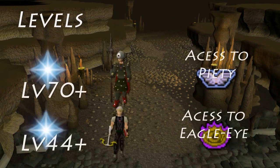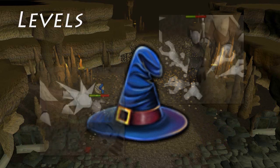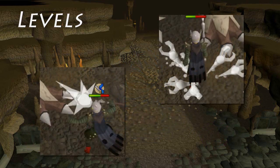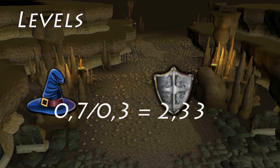If you are using melee you should have at least 70 Piety, and if you are a ranger you should have access to Eagle Eye. Another very important level here is Magic. The Corporal Beast's most powerful attacks are magic-based, and unlike melee or ranged attacks, the defense against magic attacks is based not only on your defense level but also on your magic level. Magic defense is 70% of your magic level and 30% of your defense, so your magic level is around 2.3 times more important than your defense level against magic attacks. So the higher your magic level, the better.